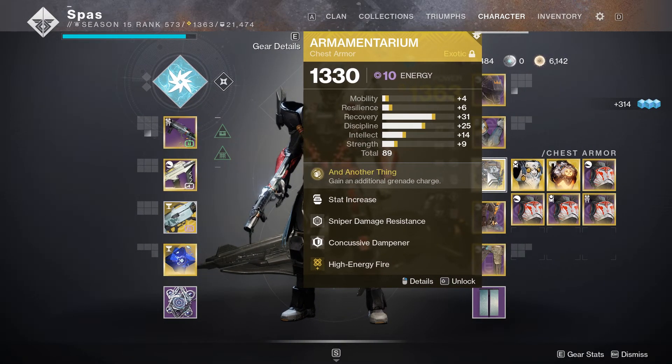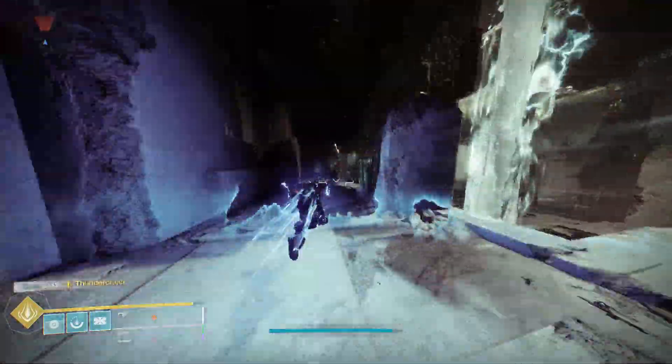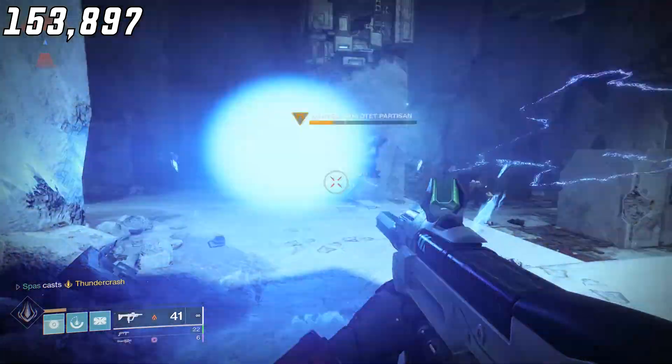For the first test, a direct impact hit with the Thunder Crash Super without Cuirass of the Falling Star equipped deals 153,897 damage.